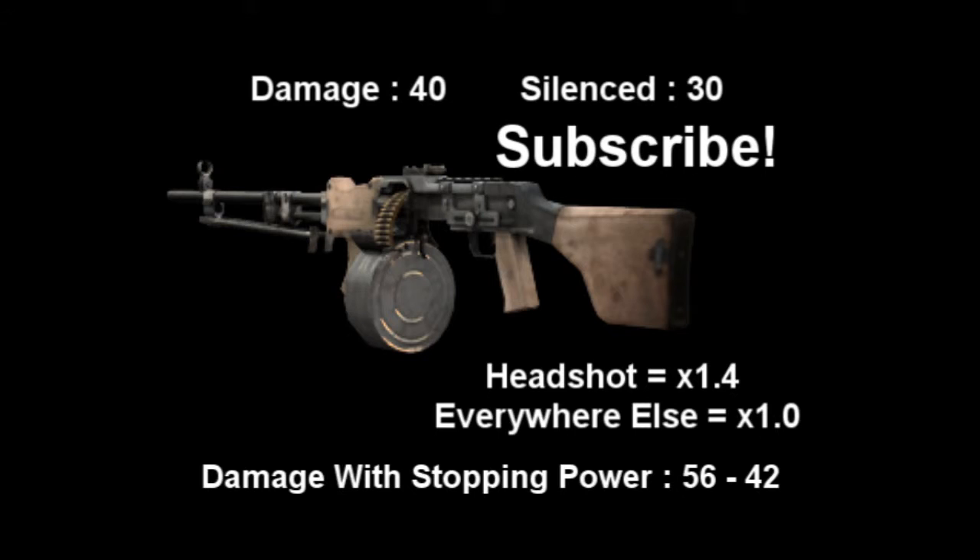The headshot multiplier is 1.4; everywhere else is 1. The main difference between this and the L86 LSW is the RPD has a higher rate of fire, which means you're probably going to be burning through ammo a bit quicker. So the extended mags, once you've got it, is probably one of the best attachments.